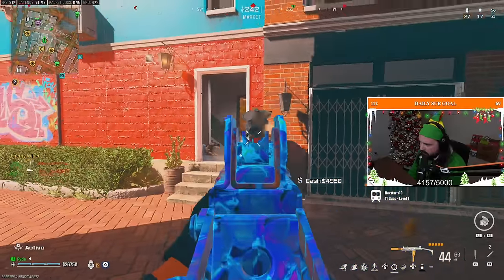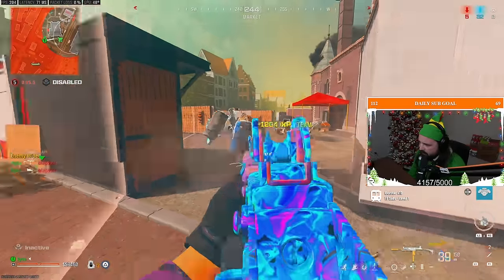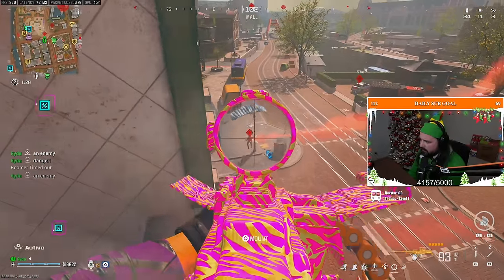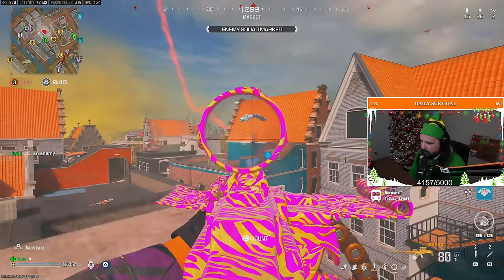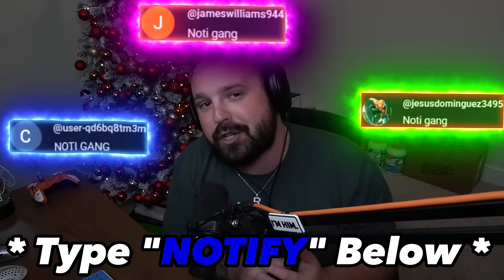36 kills with the meta loadout in the brand new Warzone. The Polyam Yacht 762 LMG and the WSP9 SMG are the best two guns in the game, and I'm bringing you guys the best builds for both of them today. You guys enjoy the video, like the video. Shout out to the Nodi gang and I'll see you guys on the next one.